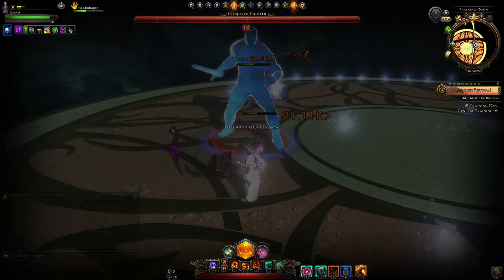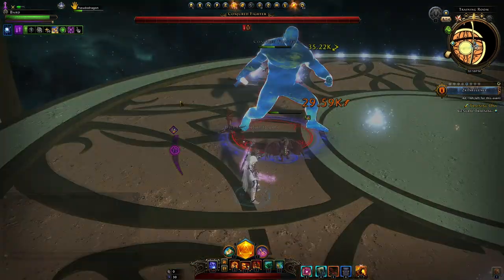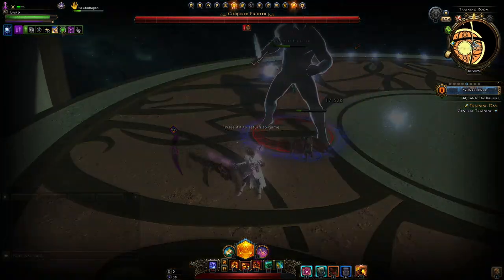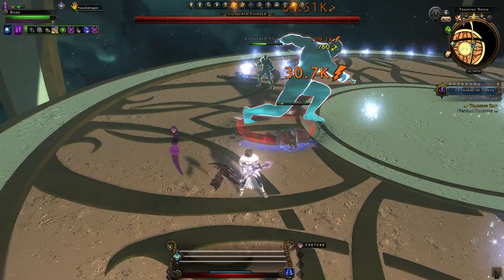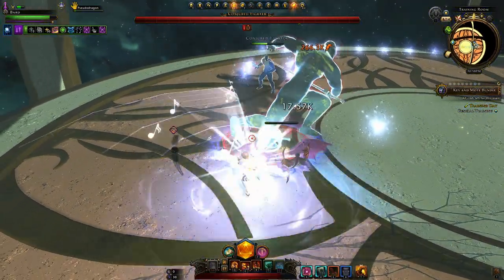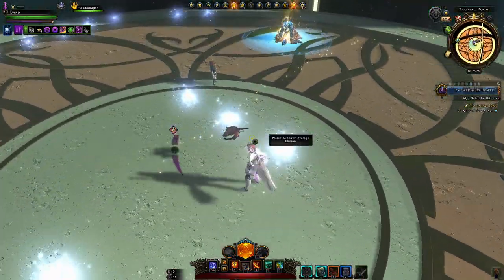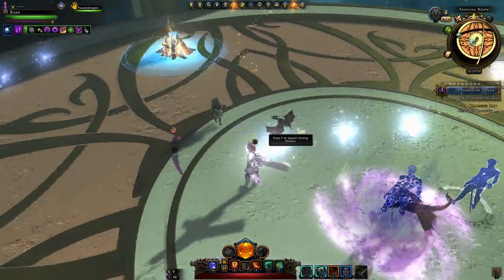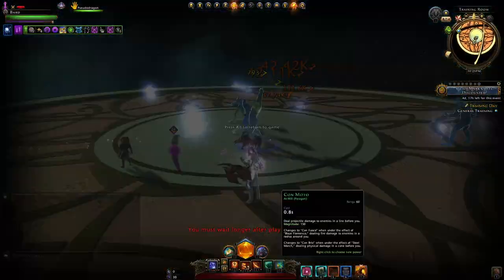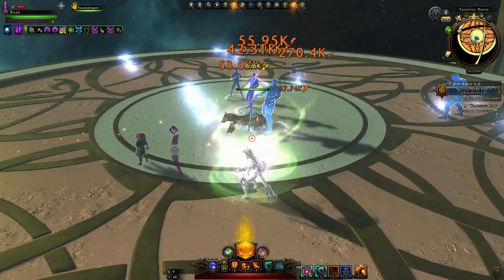Just make sure you're casting Con Motto as soon as your elemental melody expires. If you don't see that green swirl icon, go and cast your Atwill. Unfortunately it will not refresh when you cast it again, even if you play a different song and cast a different version of the Atwill. In AoE fights when attacking multiple enemies, I recommend having Tailwind Mambo cast and using Con Motto to hit them from a distance in an AoE whirlwind attack.